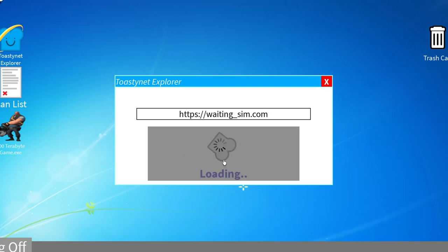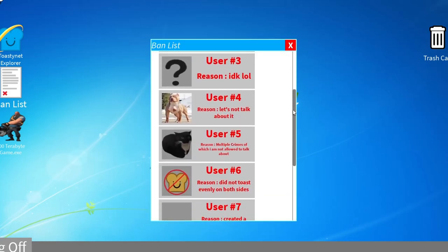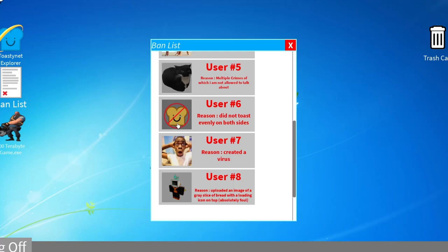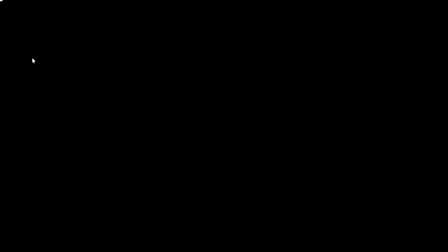Once you do, you are going to have the toasty — just click him. For the ban toasty, you will want to go to the ban list, go down here, and click him. For the blue screen toasty, you want to load the 500 terabyte game and he's hidden right here.